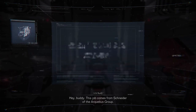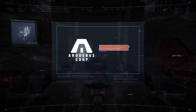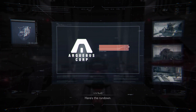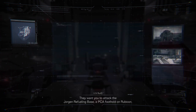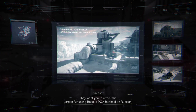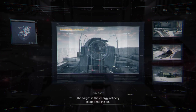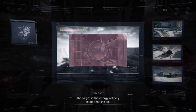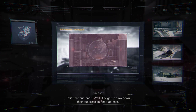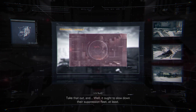Hey, buddy. This job comes from Schneider of the Arquebus Group. Here's the rundown. They want you to attack the Jorgen Refueling Base, a PCA foothold on Rubicon. The target is the energy refinery plant deep inside. Take that out and it ought to slow down their suppression fleet at least.